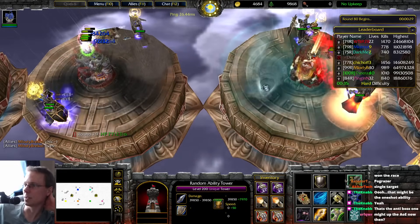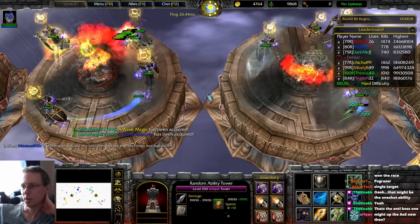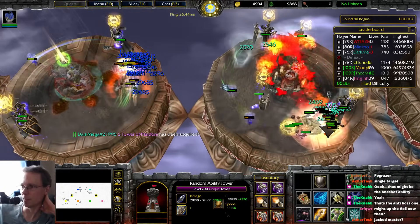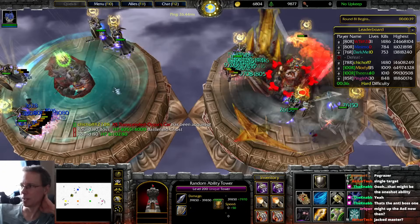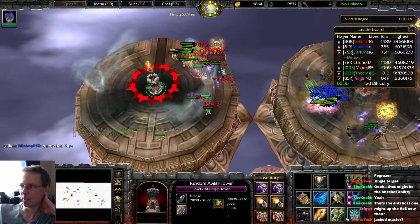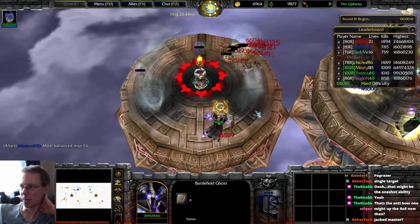I would still keep skipping AOE — the whole point of the build I'm going for is pure damage. You've got plus 200% damage, you've got plus 250% damage, you've got crit on top of that, you've got every single attack increasing the damage you're already doing by 10%. I want to keep stacking all of them — think of a blademaster.